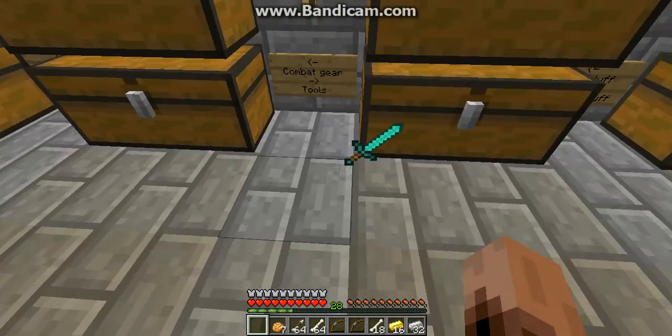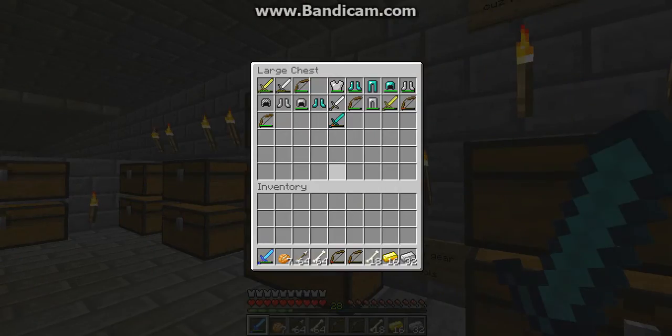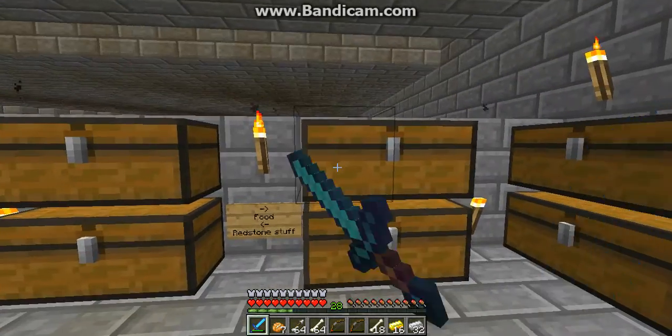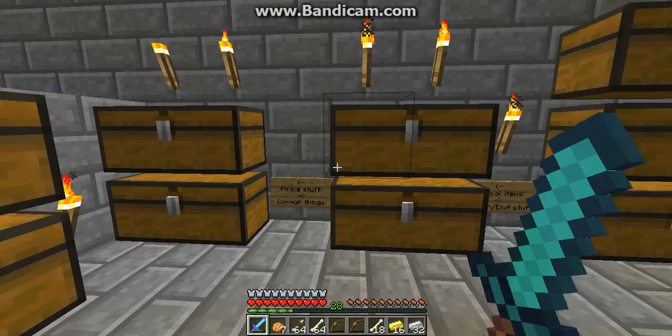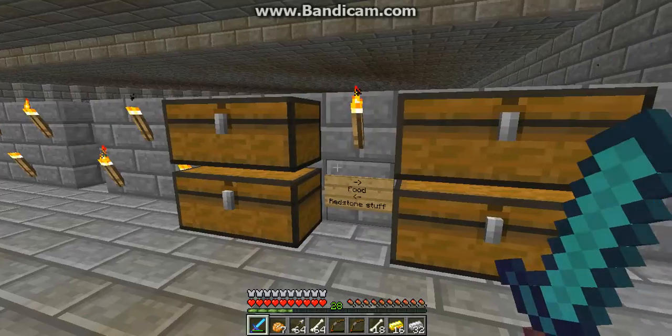Water buckets are in the miscellaneous. There's combat, there's food, there's redstone, there's mining stuff. Also, look at this awesome pit — this is so cool, I really like it.